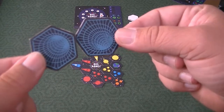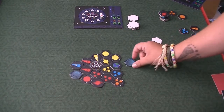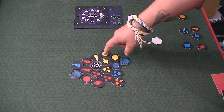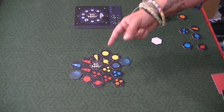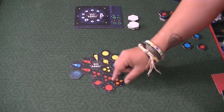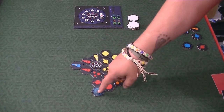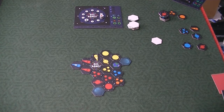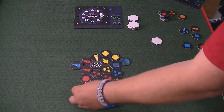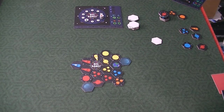There are wormhole tiles that allow you to distort things. If these were placed in a certain configuration, you could actually score these suns by going one, two, through the wormhole, and three. The wormhole also means the chain doesn't have to follow the same direction — you can go one, two, and then three in a completely different direction. That's the wormhole: it distorts time and space, as you know.